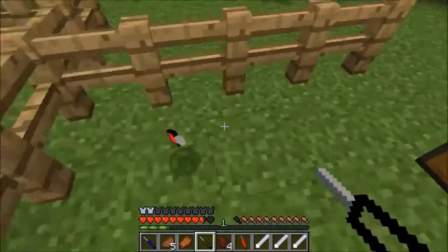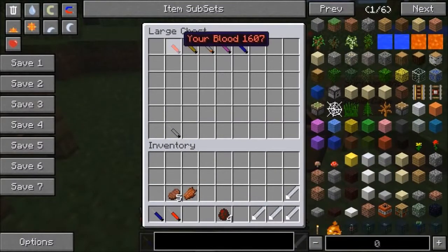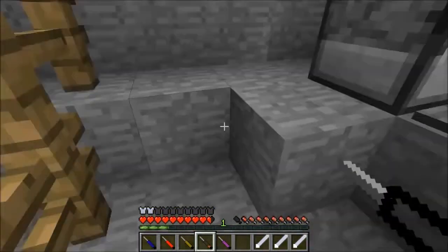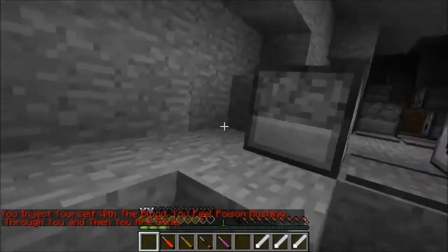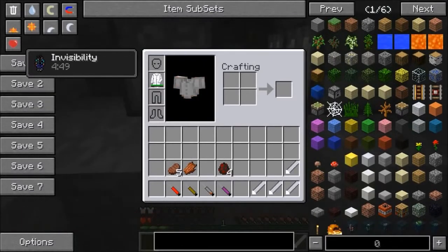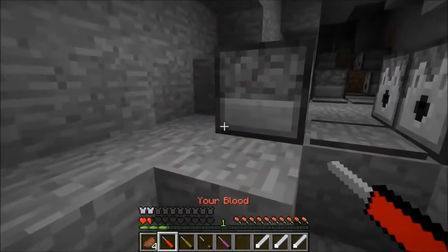We've got spider blood, our own blood, zombie blood, skeleton blood, and enderman blood. We're gonna jump down and try every single one. These do hurt you first - I've got invisibility and Poison 2 on myself, which brings your health down really low. Maybe I should use the potions first.